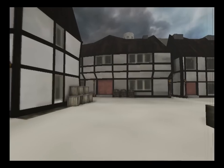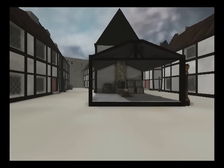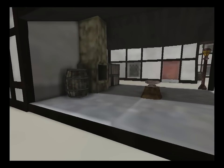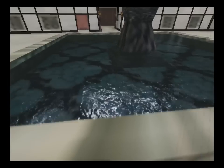More buildings. Another tavern. A blacksmith — you can see the anvil and such. A fountain with water and a water volume.